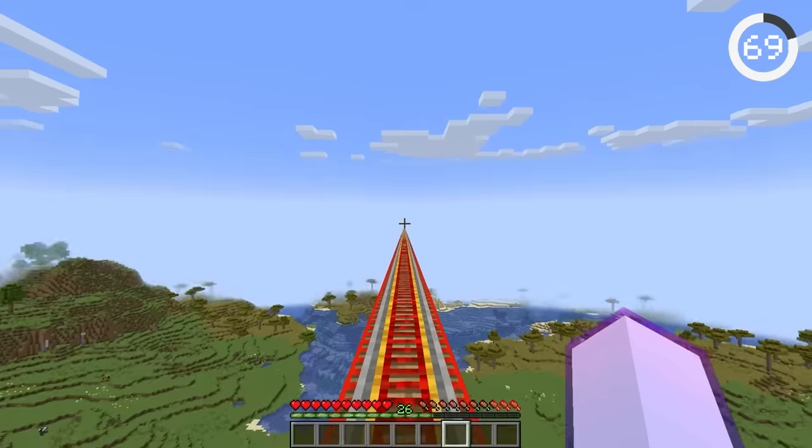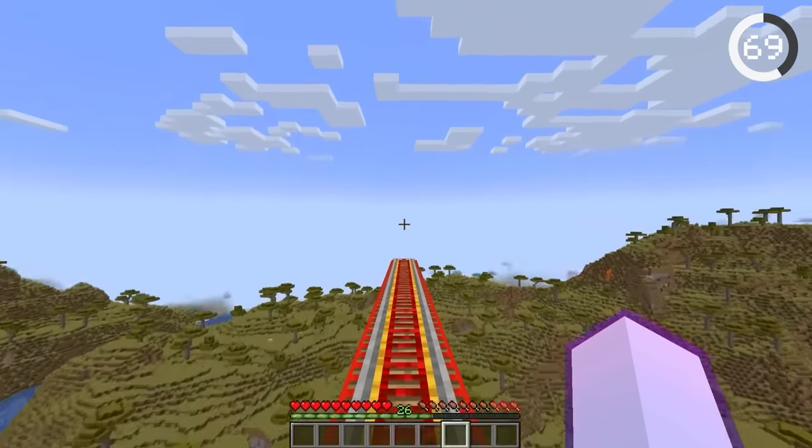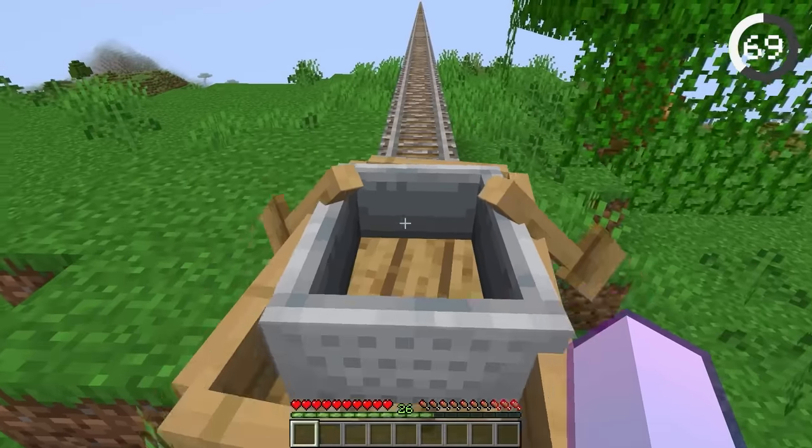Minecarts are infamously slow, but there's a way to make them go at supersonic speeds. Just put a boat in a minecart and it'll race forward — this is way more efficient than powered rails.